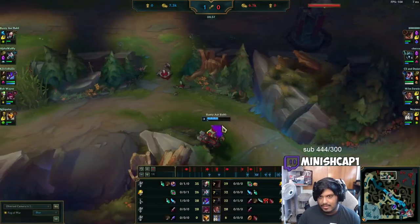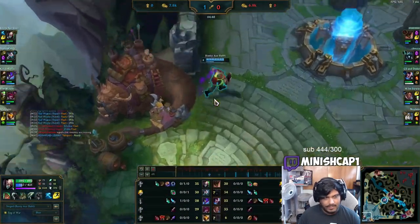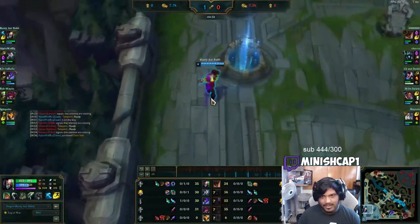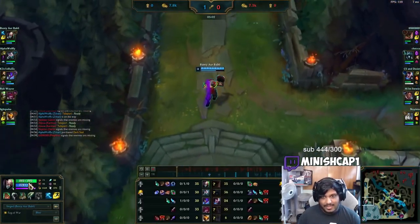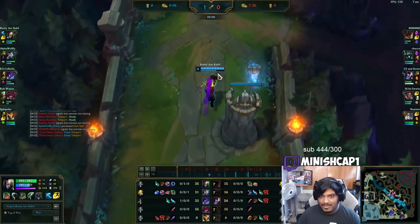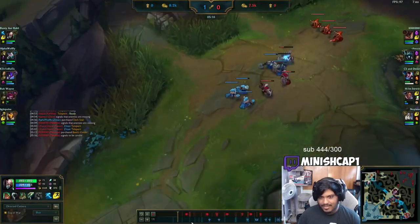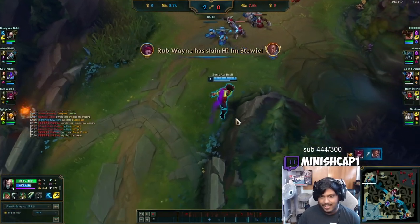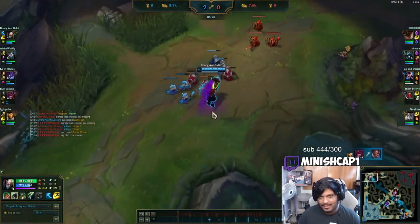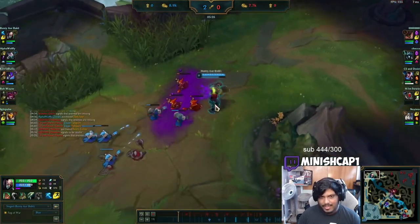Right now I'm ahead of Malphite in CS even though I've recalled and he's been stuck under his tower the whole game — super good. I look for the next wave, but now I'm out of mana so I can't continue proxying and I back. I bought a Doran's Ring so I have mana sustain. In this case I did not wait to leave the fountain until I was full mana because with Doran's Ring I get my mana back from farming minions. So instead of waiting for full mana, I walk out at about 60% mana and regen a little as I go to lane, then use the minion wave to get my mana back.